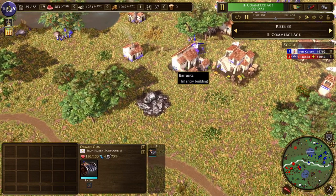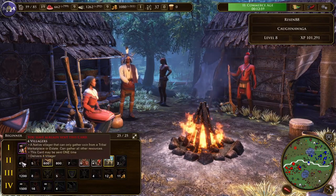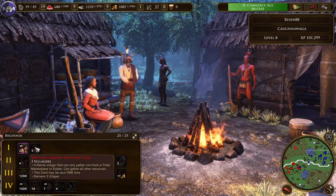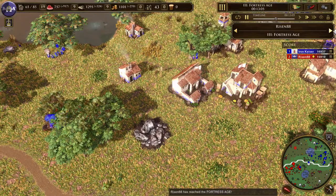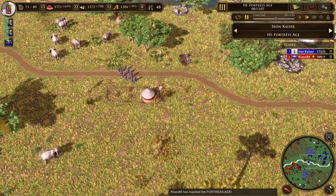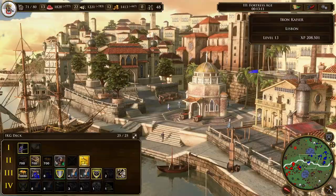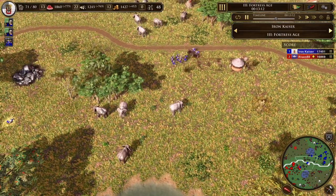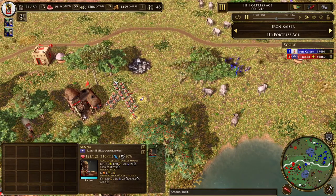Organ Gun time! I got a shipment. Let's take a look at what he did — he's got a bunch of Villager cards. That's another reason why he's able to keep up with me. The Portuguese do not get Villager cards. That's why for my Commerce Age age-up I prefer the Naturalist, which sends two cards and two Villagers. It helps keep you competitive in the early game, Villager-wise.